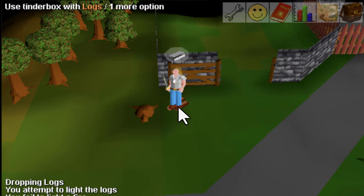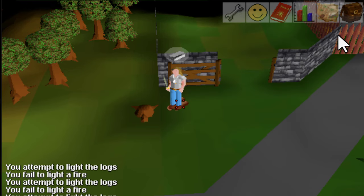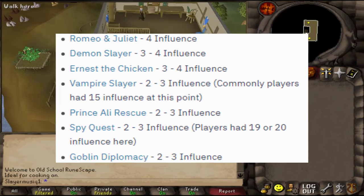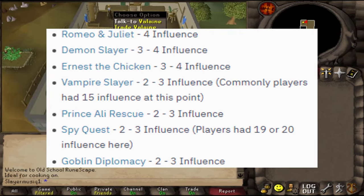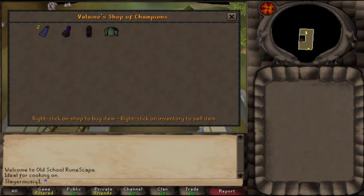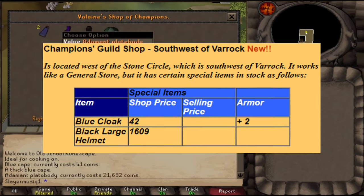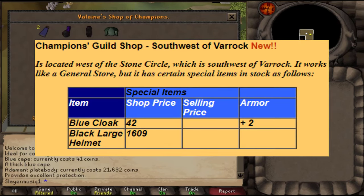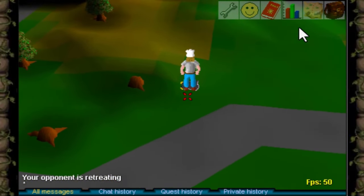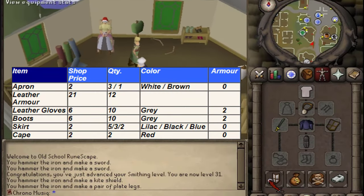Jagex just released their very first quest cape — kind of. Some quests awarded you with influence levels, and if you completed every quest that gave influence, you gained access to the Champions Guild, where there is a shop selling the new best-in-slot cape with armor plus 2. The previous best-in-slot cape was the black cape from Highwaymen at armor plus 1, and the red cape stored in Varrock was just fashionscape.